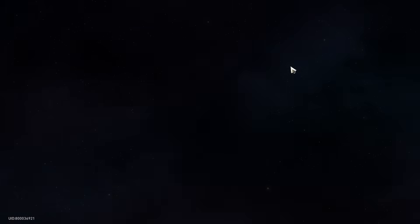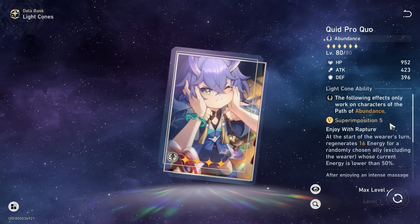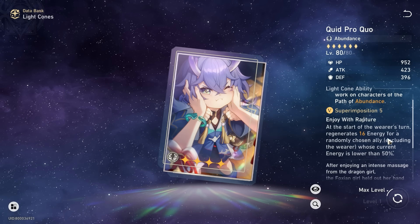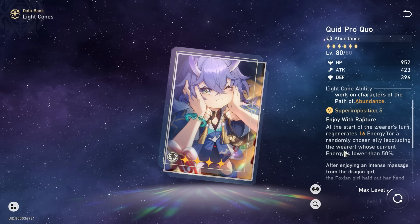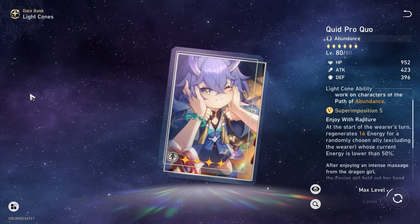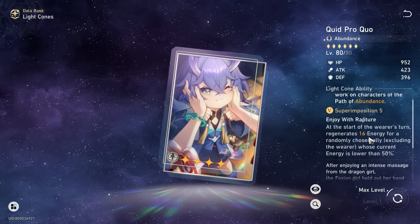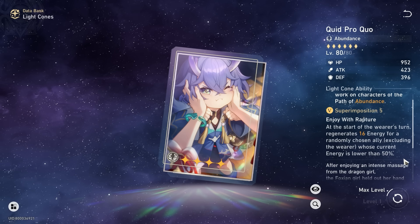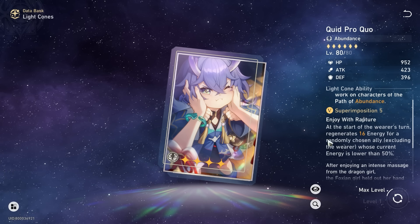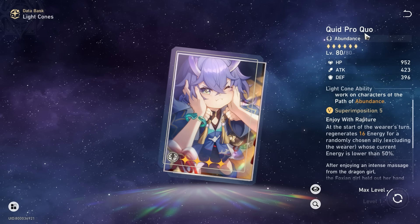But of course, this is also gacha. Another option that I want to share is a free-to-play option, but downside, you need gacha for it. At super imposition 5, you can claim this from the Herta light cone shop. As long as you proc this once, at the start of the wearer's turn, 16 energy goes to a randomly chosen ally excluding the wearer whose current energy is lower than 50%. You have a 33% chance of proccing this effect. If one of them goes into Ranmei, done — you don't even need Memories of the Past. One way you can work around the gacha element is building your healer for more speed, so maybe you have a chance to proc this effect twice before Ranmei gets to like 50 energy. That is an alternative for the whole 3-turn rotation.